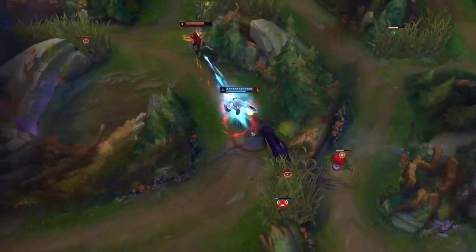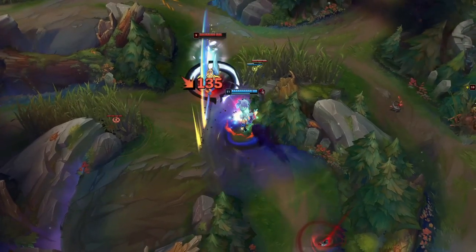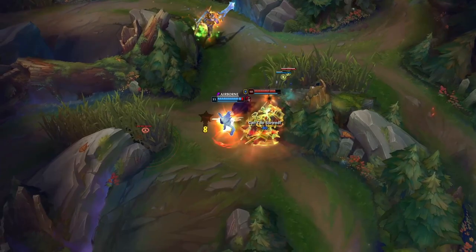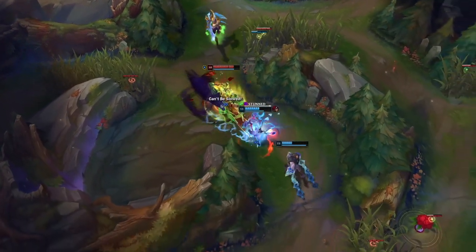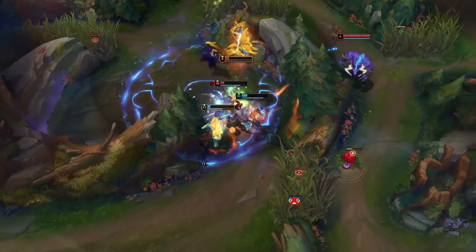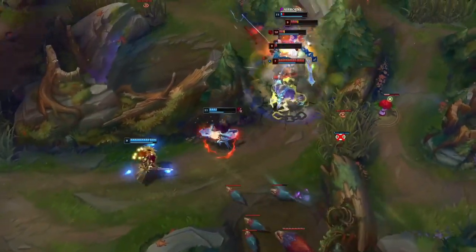To improve your burst anticipation, be sure to identify the key damage threats on the enemy team whenever you have idle time, leading up to teamfights or skirmishes, or at the beginning of the game. It's much harder to react to burst threats than it is to proactively anticipate them if you've already planned ahead.